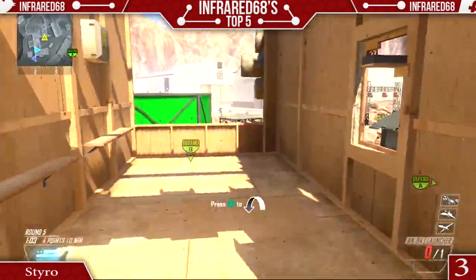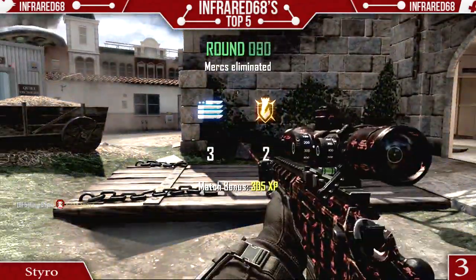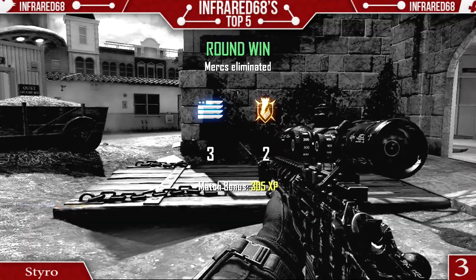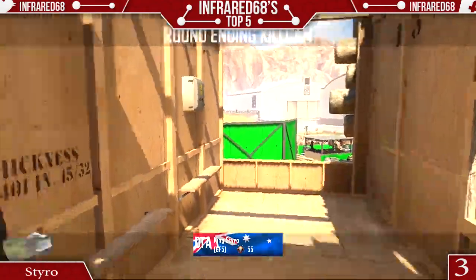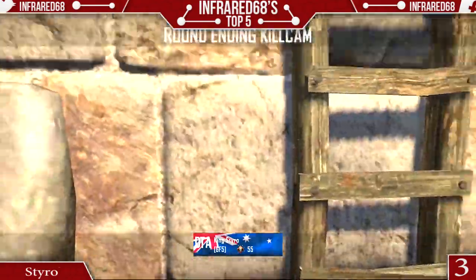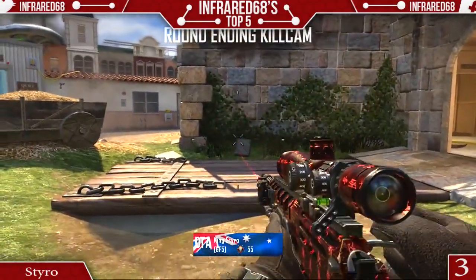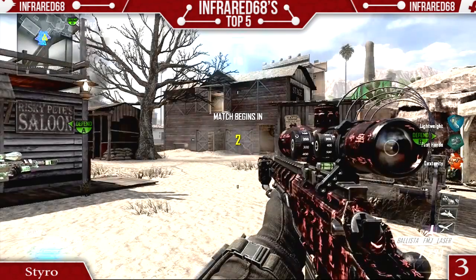Let's go on to number three this week with Styro, and take a look at this sick wall bang. It's hard to say where the guy even was, but you definitely know it's a little bit distant to hit that wall bang — pretty creative. And to add this much style to it is also a pretty sick shot. To add that ladder bounce and stuff like that, that's getting pretty challenging. So this shot is pretty sick for the number three spot.